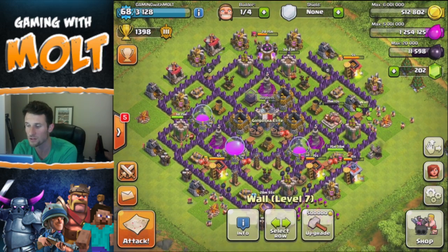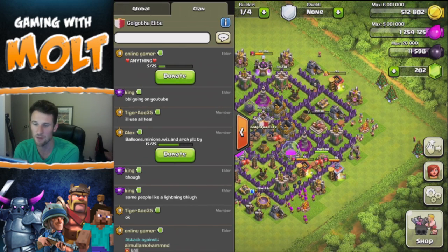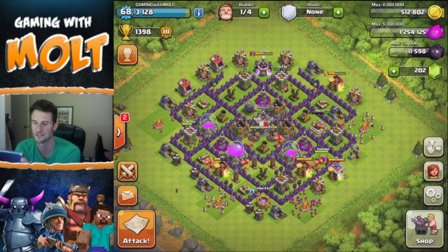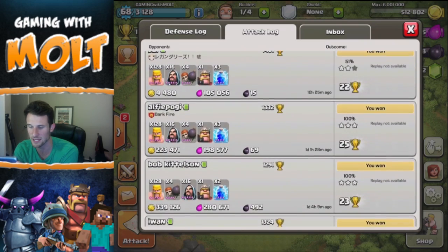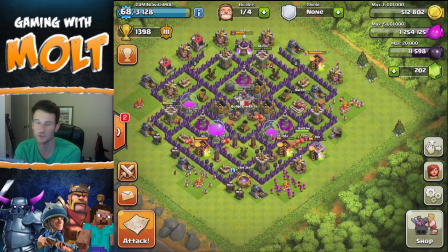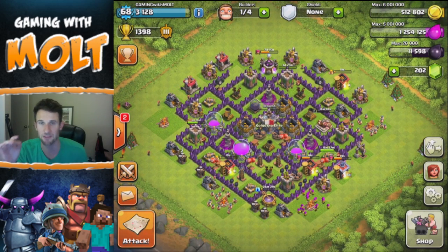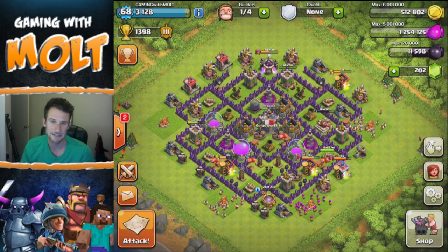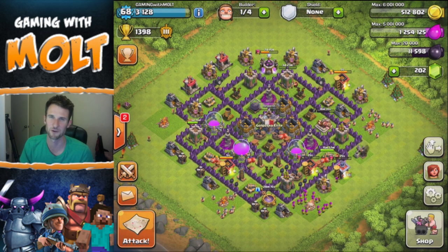All our walls are at level 7, which is good for Town Hall 7. I'm going to try and get up to 1,600 trophies by the next Let's Clash video so we can get you guys better raids. At least I got to show you that raid with over 600,000 resources. I'm loving this new iPad and I'm super excited about the Clashing Without Walls series. As always, thank you so much for watching — keep calm and clash on!